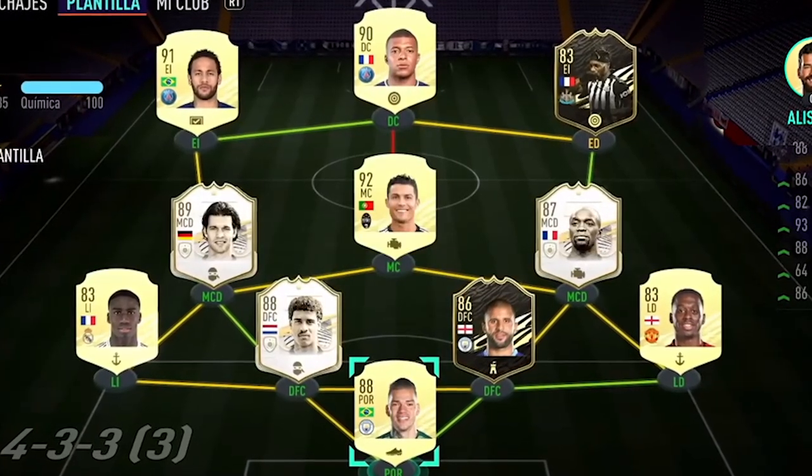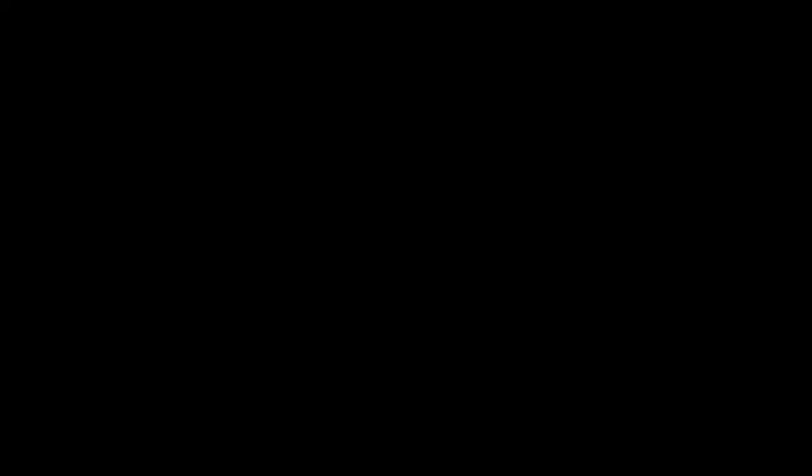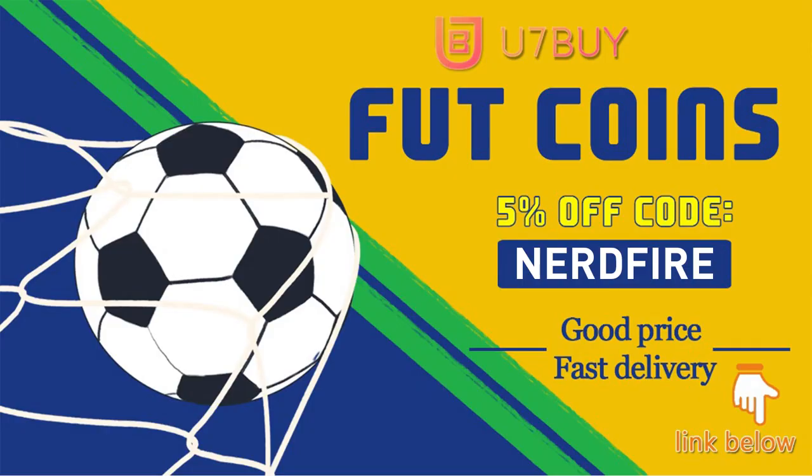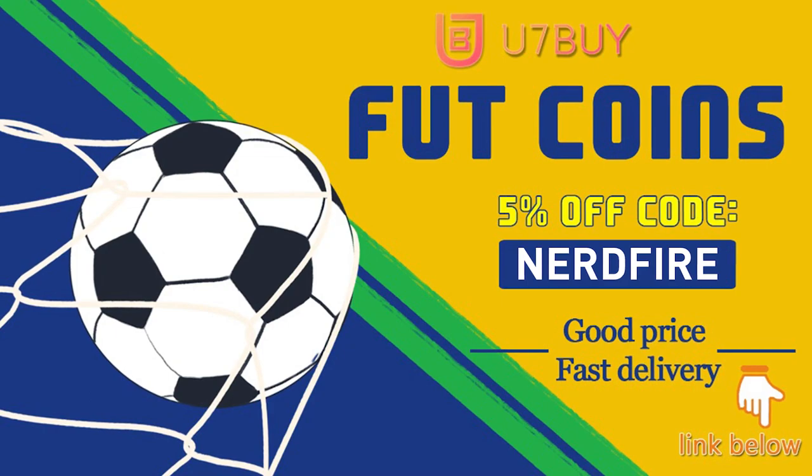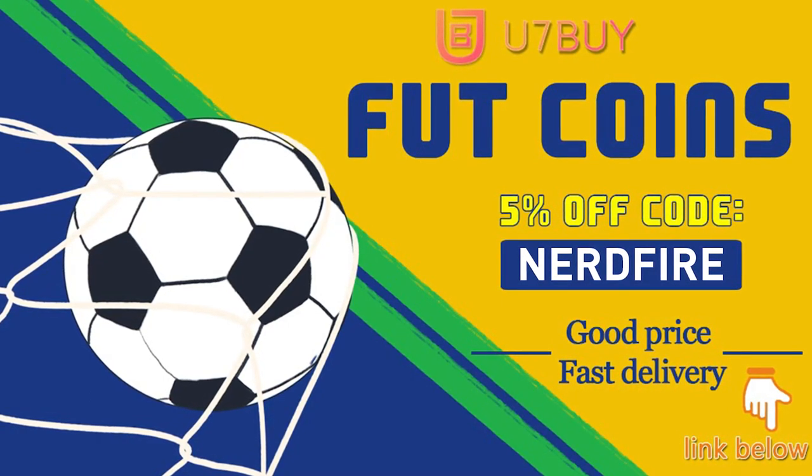Are you facing ridiculous teams and you're stuck with ones just like this? Well, look no further. Head over to u7buy.com and get yourself some foot coins using the code NERDFIRE at the checkout for 5% off your order. It'll be linked in the description. They are cheap, safe and the most reliable.